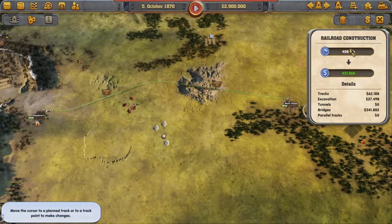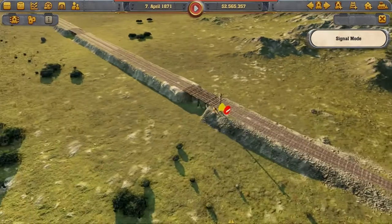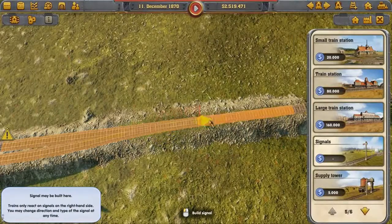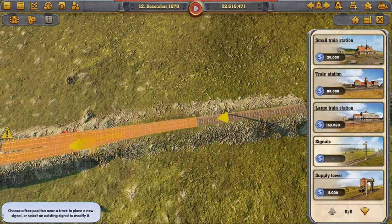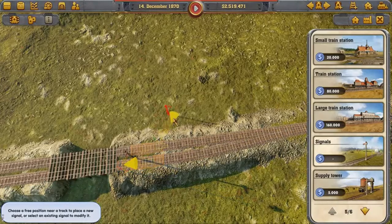In simple game mode, trains can easily pass through each other. In complex game mode, however, you have to make sure that trains do not collide with each other. To do this, you have to place switches and signals cleverly to prevent unnecessary waiting times for the trains.